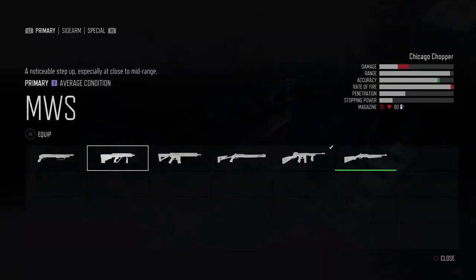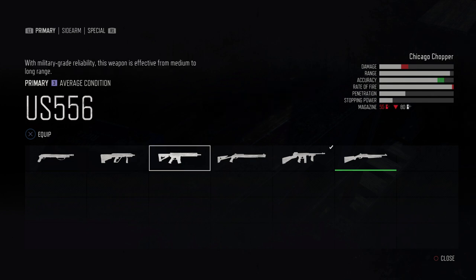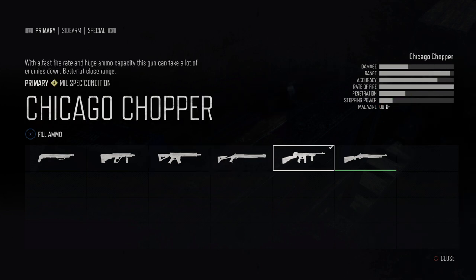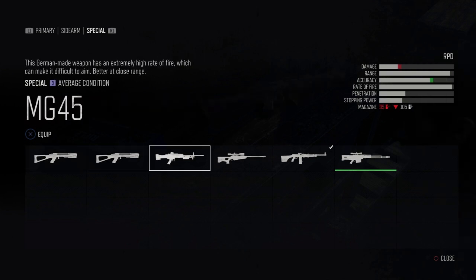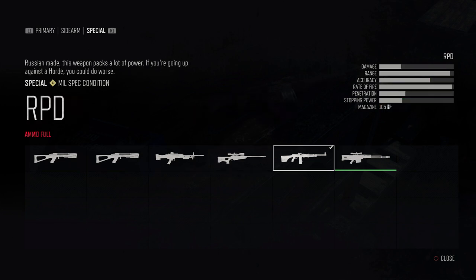For weapons when taking out a horde, I recommend anything with a really high rate of fire. The MWS is good, and the US-556 with the upgraded mag is really good too. But the best weapon by far is definitely the Chicago Chopper — you get it pretty late into endgame and can buy it from a camp, I'll talk about it again later. For specials, the MG-45 is pretty good once you unlock it, and the RPD is very, very good as well.